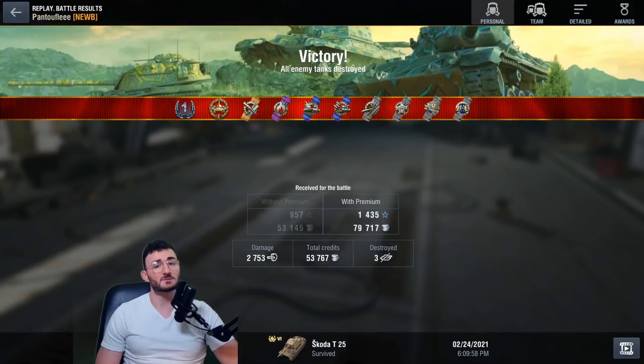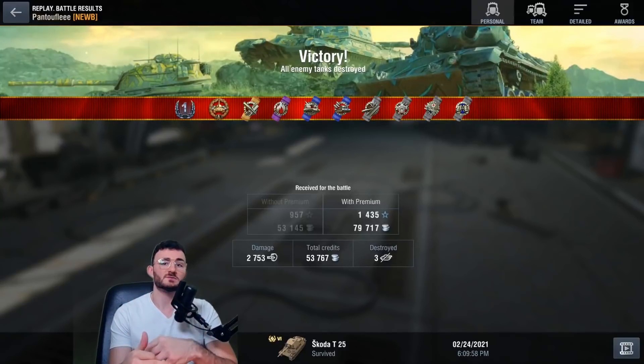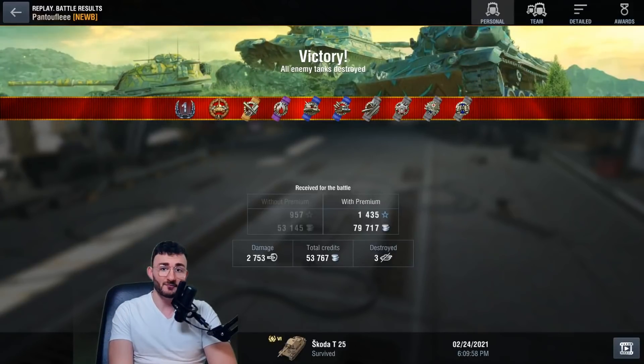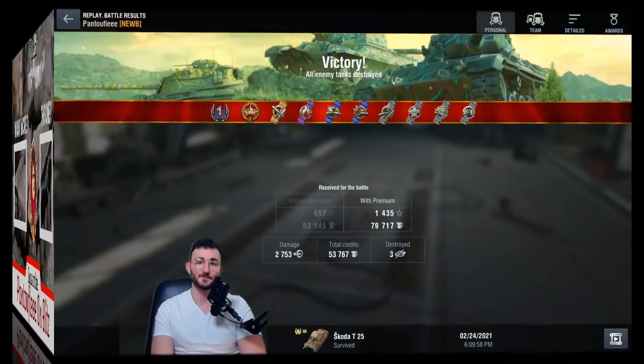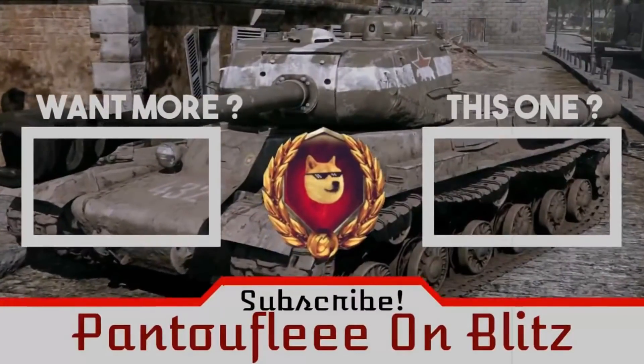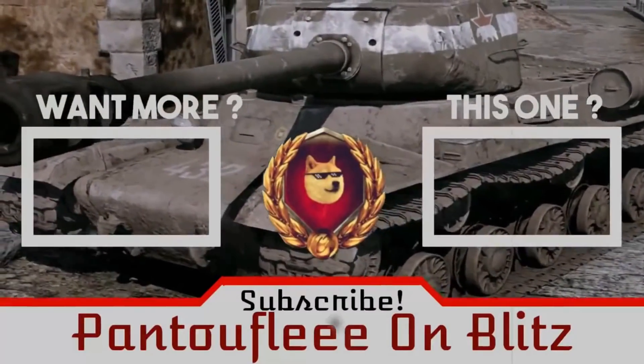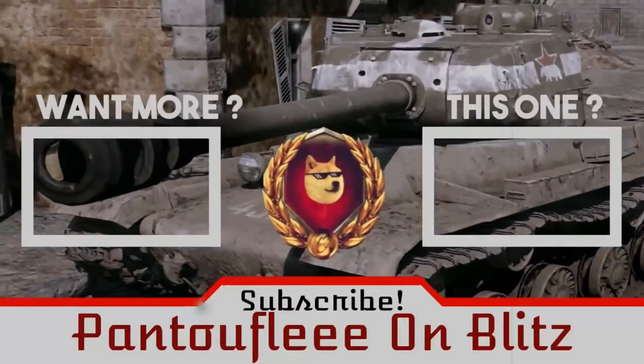Truly, the Škoda is a great tank as long as you definitely know what you're doing. You need to know when to retreat. You need to know that this tank is effective only when you use the gun depression and show only your turret to your opponents. But once you master it, it's a pretty effective tank and probably one of the best mediums out there to play at tier 6 from the Tech Tree branch. Hope you enjoyed that review — if that's the case, feel free to subscribe, like and share. See you soon for a new video. Au revoir, bye-bye.